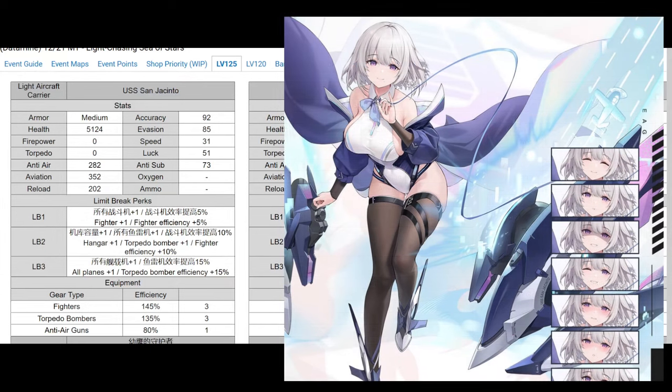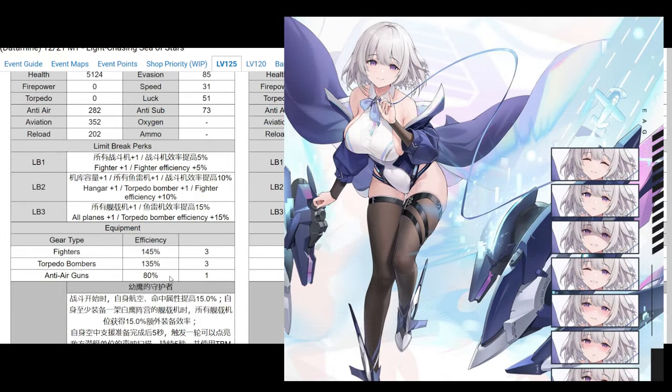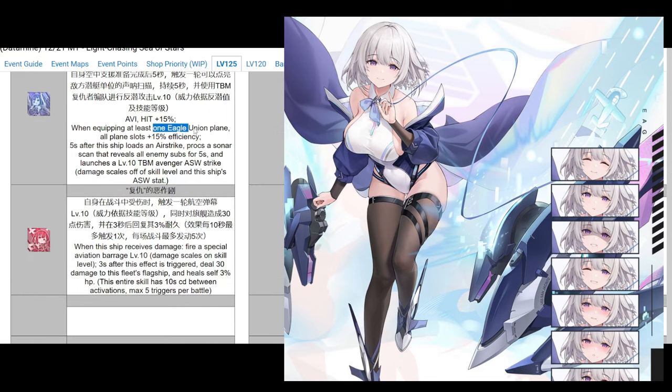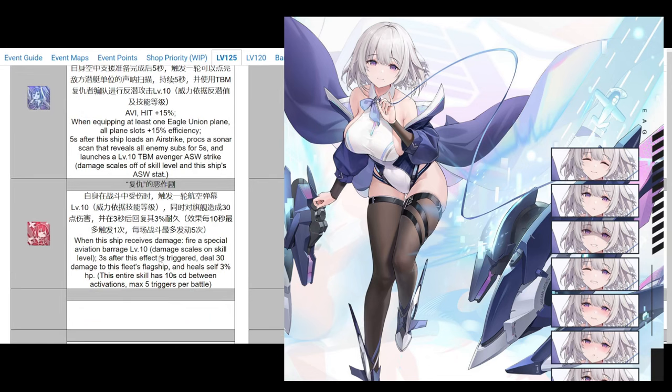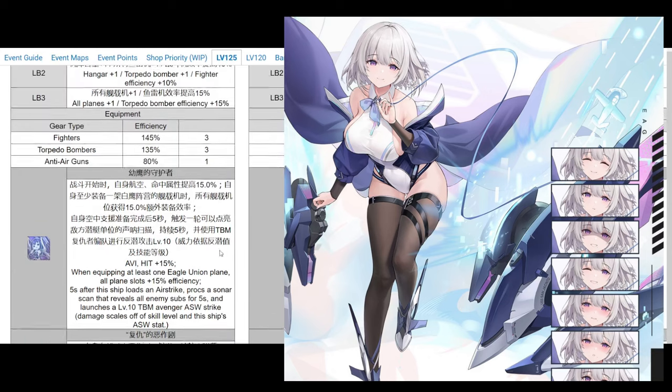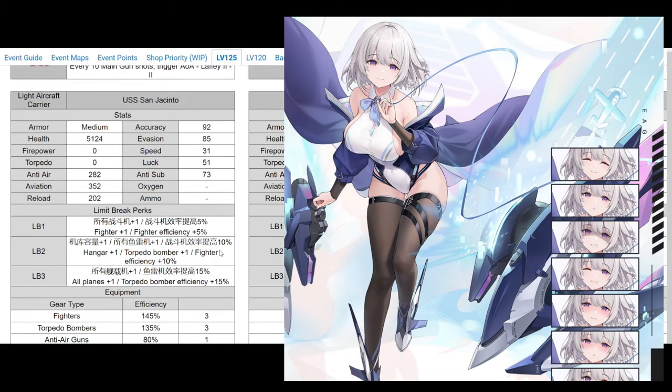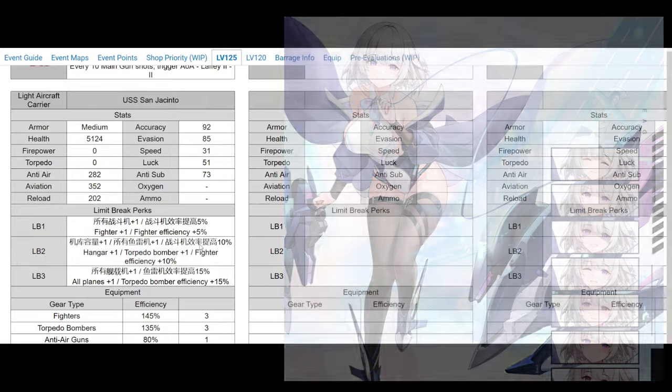To wrap up the ships, we have San Jacinto, the Independence-class Light Carrier. Overall, nothing too standout about her. She has an ASW niche - she can detect submarines and launch an airstrike on them. You'll want to run an Eagle Union plane on her, like a Hellcat. She also gets a heal that can heal up to 15% across the battle. Nothing too crazy here - just run her sister Independence instead, which is a lot better unfortunately. But if you like her, go ahead and get her.